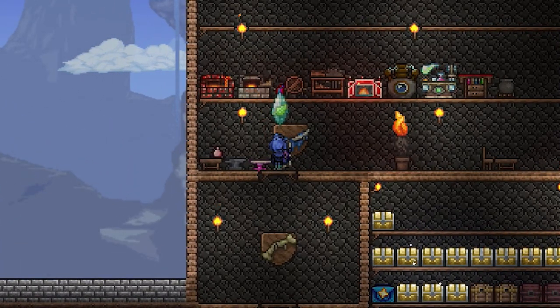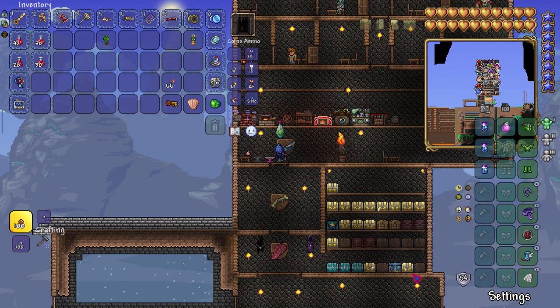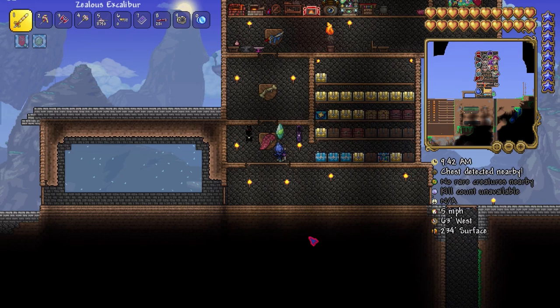Welcome back everybody to another Terraria Adventures video. This is episode 3 of season 3, and today we're going to be talking about some stuff that I haven't done ever. We only have 54 damage — there's some stuff we need to go over, and some things that need to change in this world today. We're going to be doing only that today, so this might be a little bit of a boring video — we'll see how it is.